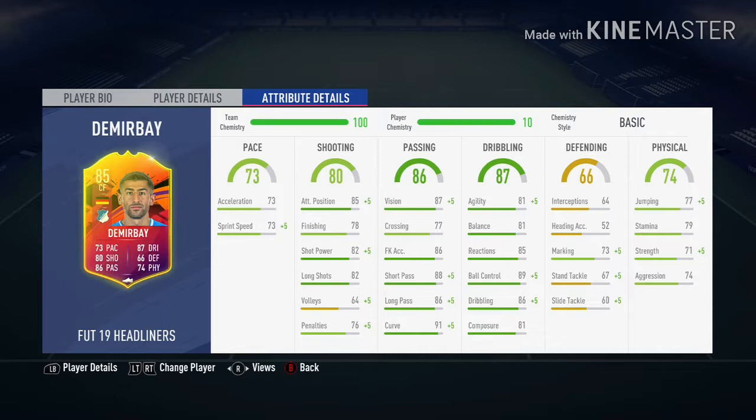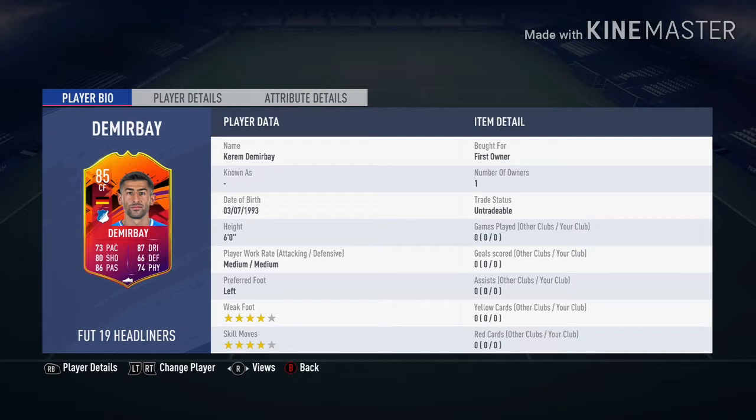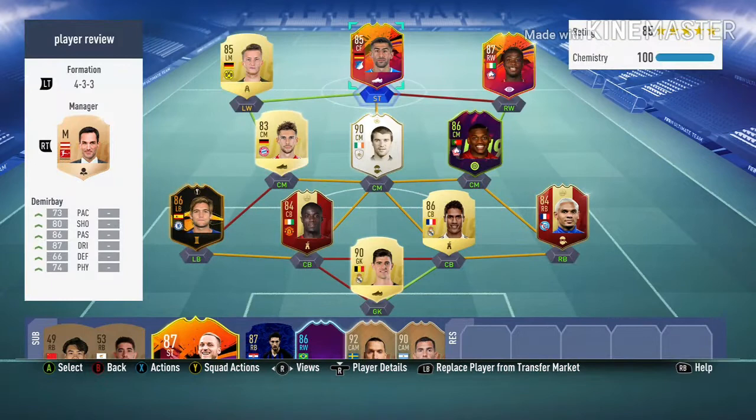With 81 composure, this guy is very well-rounded — even 73 marking on a CAM. He's also got 77 jumping, 79 stamina, 71 strength, and 74 aggression, so he can push off the occasional player. He's six foot, medium-medium, left footer with four-star four-star. I'll be playing him as a central CAM in a 4-2-3-1.